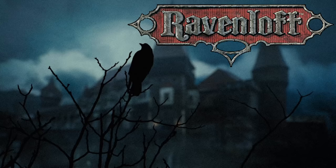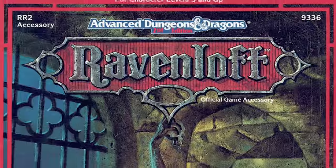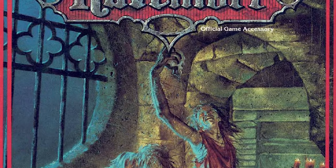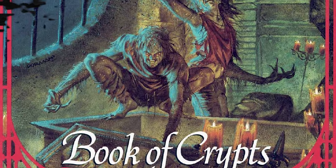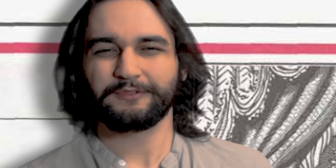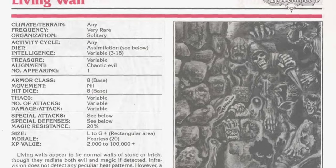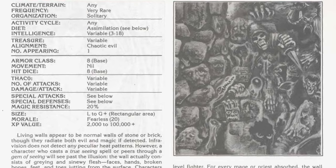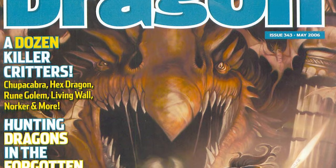It should also come as no surprise that the living wall got its start in the horror-centric setting of Ravenloft. Specifically in the Book of Crypts, which was a 1991 publication for Advanced Dungeons and Dragons 2nd edition. This book included 9 new adventures, which were all set in Ravenloft. To accompany these adventures, 4 new monsters were included — the Urmordenug, the Doll and Bone Golems, and of course the living wall. The wall would later be updated into 3rd edition as part of Dragon Magazine issue 343 in May of 2006.